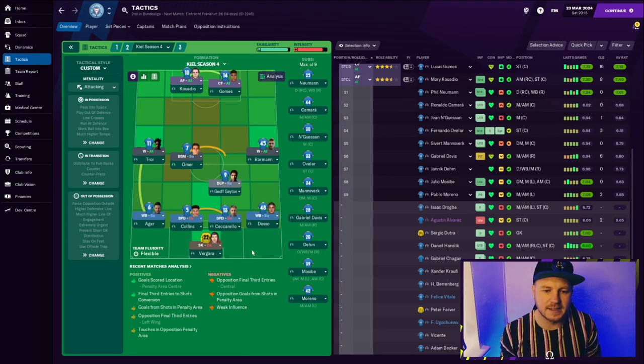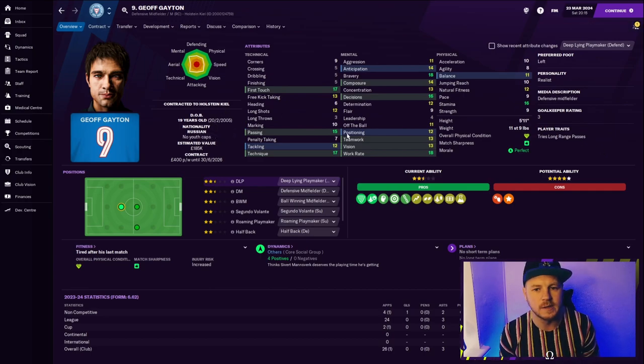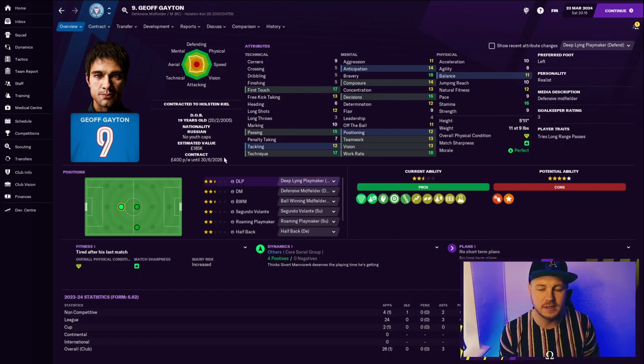Some of the standout names we're going to look at today: Jeff Gaten, one of my Patreon members who renamed one of my players. This player looks fantastic — he's 19 years of age. He has fantastic attributes: 15 passing, 17 technique, 17 first touch, great bravery and decisions. His nationality is Russian, so you might think Russia has a lot of money and he'd be expensive to buy. Absolutely not — he was a free transfer, found in the very first youth intake through scouting.